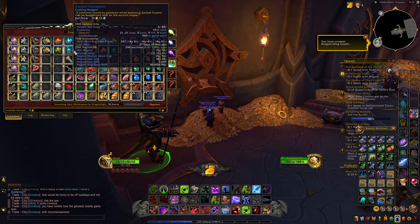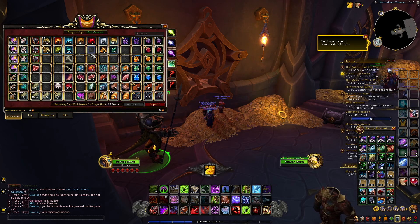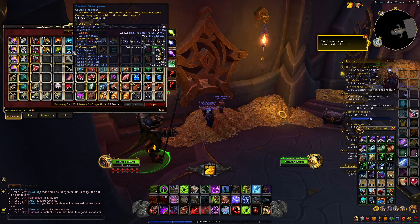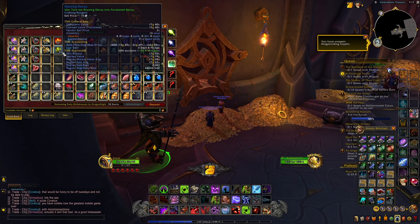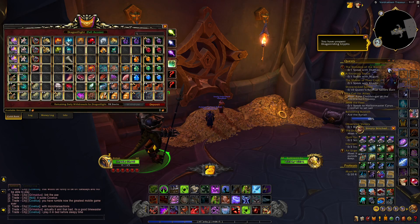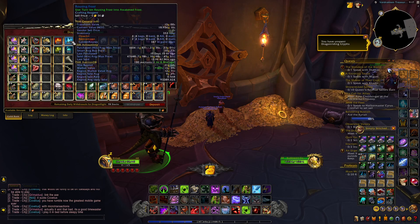Last but not least, we got our rousings and elementals. It looks like the Zealot Gloss Force has dropped down in price — only a gold though, so I guess it's not as bad as I thought. I saw a 15 and didn't realize that it was $15.97. We got a little bit of Rousing Decay — not much, I don't typically farm in the Azure Span or anywhere where the decayed herbs spawn, so that's kind of expected. Our Rousing Fire I got a good amount of, mostly from mining — actually all from mining, I believe.